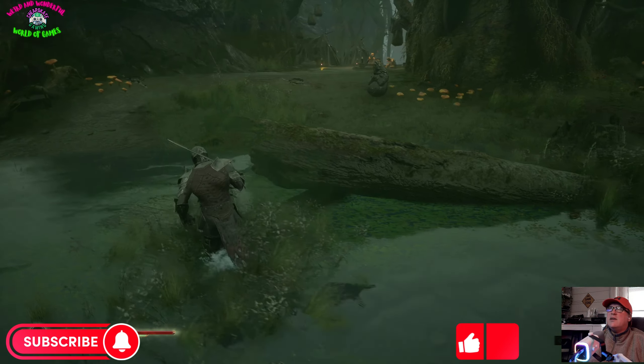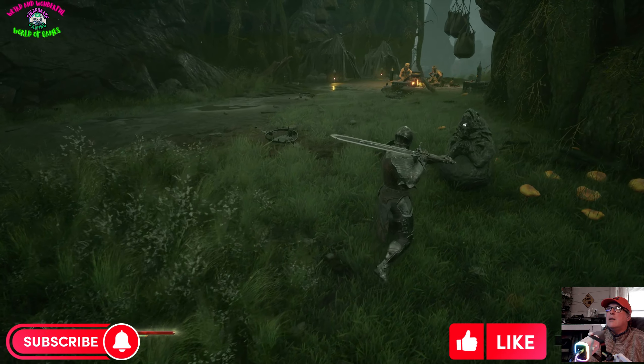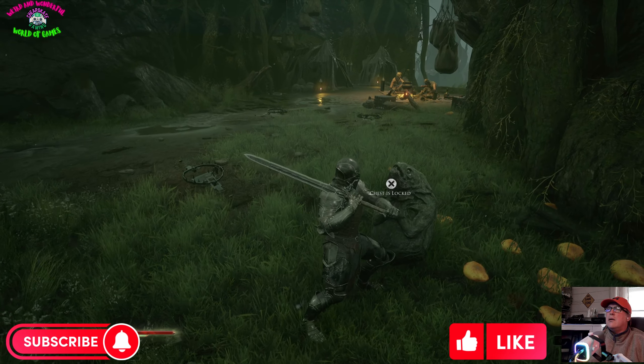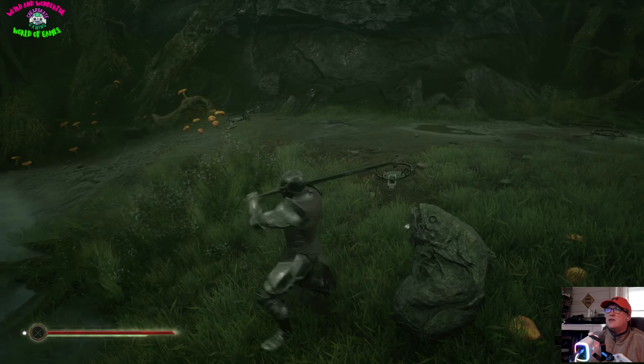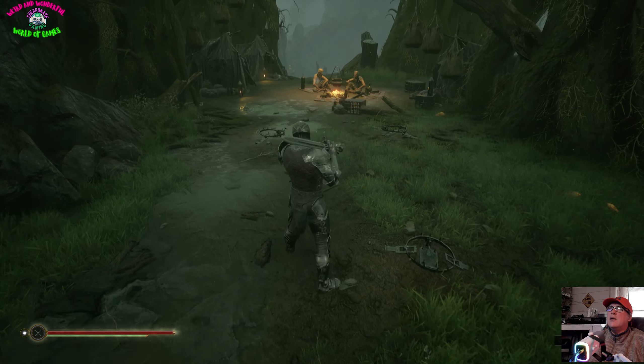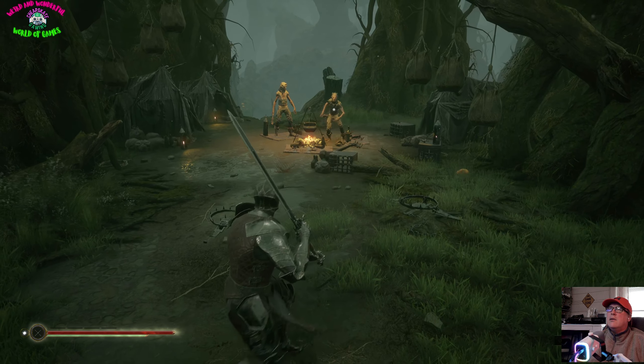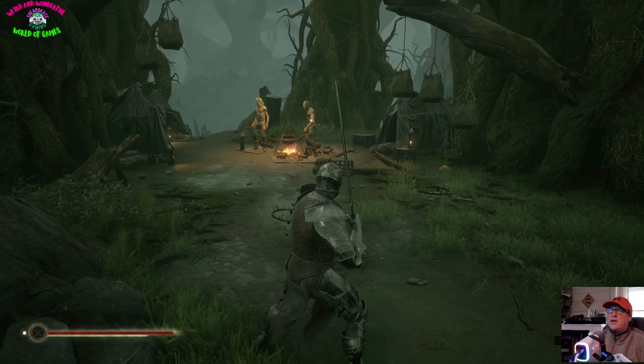Oh yeah, there he is — sitting down, look. That's a type of chest area — and can you see that? There are dirty traps around here as well. Let's see if we can get him to come into the trap.